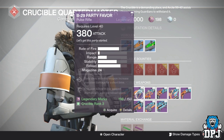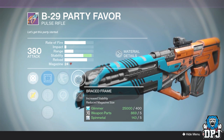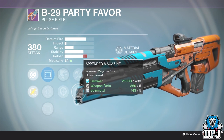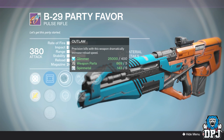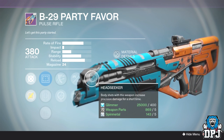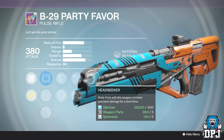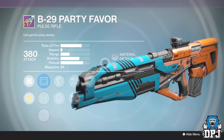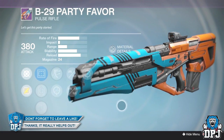Also not too bad this week is the B29 Party Favor. It has Head Seeker, Braced Frame — which probably drops the magazine to around 18 or less — Appended Magazine which increases magazine size, and Outlaw or Life Support. I'd probably go with Outlaw, Appended Mag, and Head Seeker. Body shots increase precision damage for a short time with Head Seeker, so aim for the body and every hit gives extra damage. The Reflex sight is underrated too — there are far worse sights in this game.